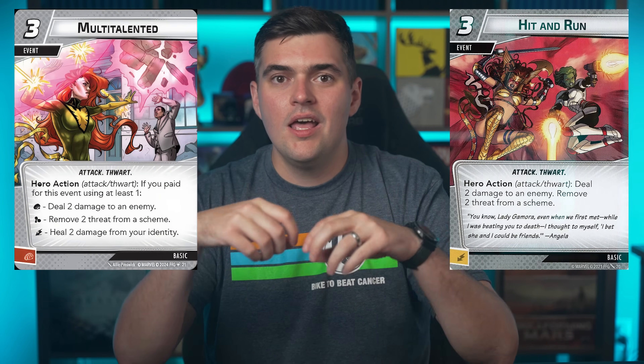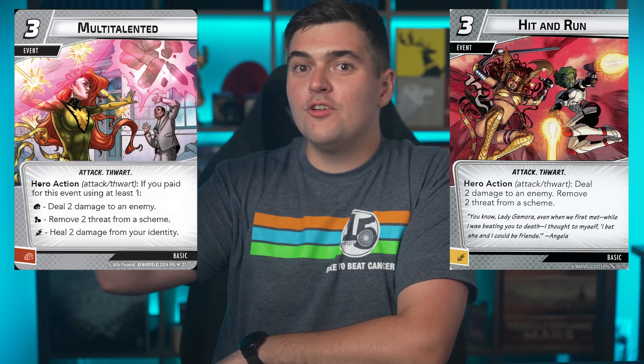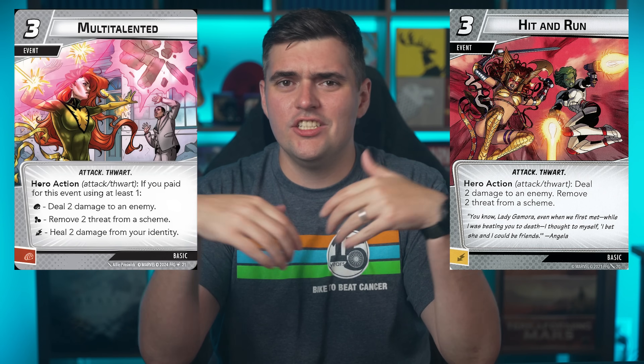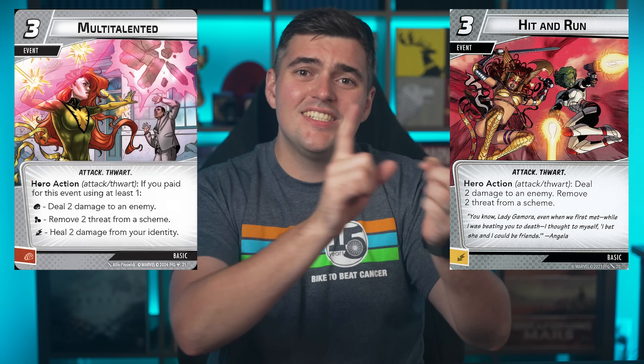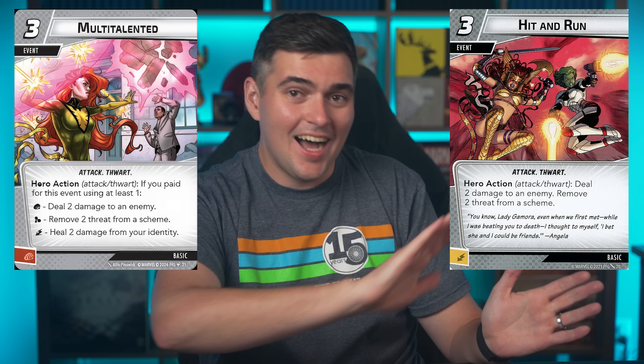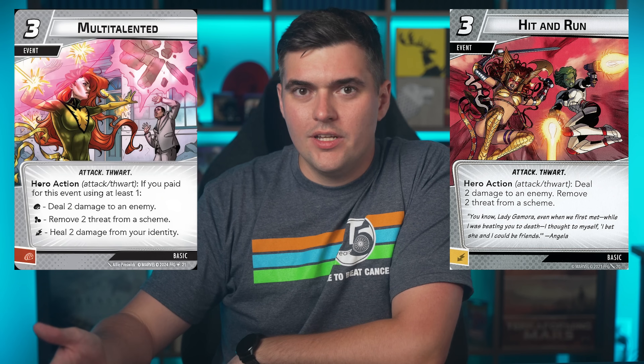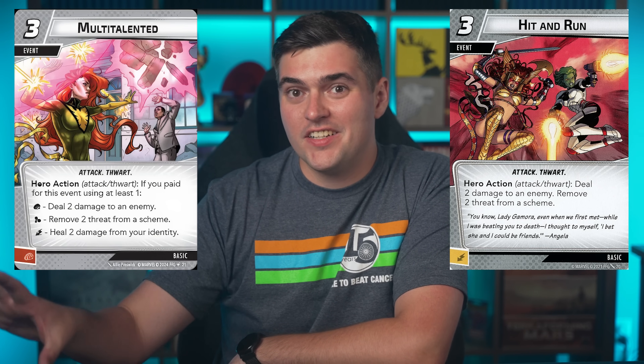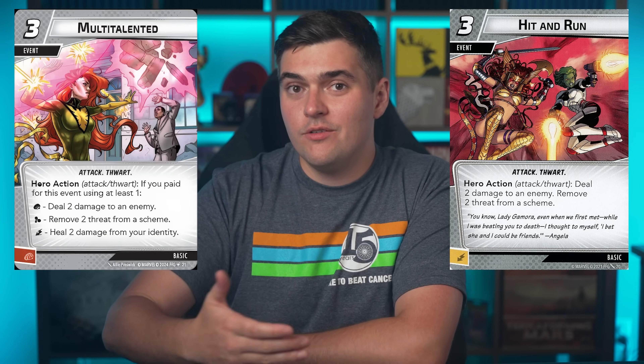That makes sense, but I will be missing that plus one attack on my Gamora card. I played two-handed games with Jason from D20 where we had Gamora and Nebula and were using the nemesis sets to beef up the other hero to get those additional attacks — it was fun, but it makes sense. Next up, we're discussing an excellent change to multi-ability cards. Cards like Multi-Talented or Hit and Run, which are both attack and thwart actions, now clear both stun and confuse status cards if they are a near hero. It still is the case that one status card will cancel the entire effect, so if you are confused and you play Hit and Run it cancels the whole effect. But if you are confused AND stunned and you play Hit and Run, you clear both statuses.